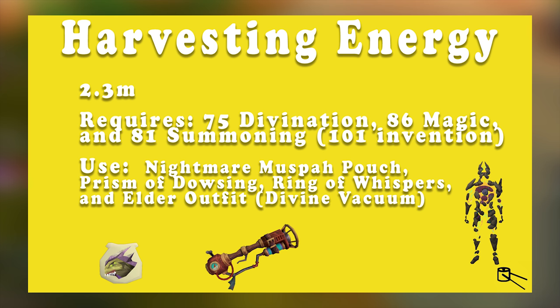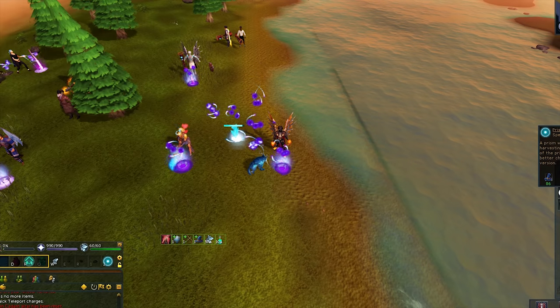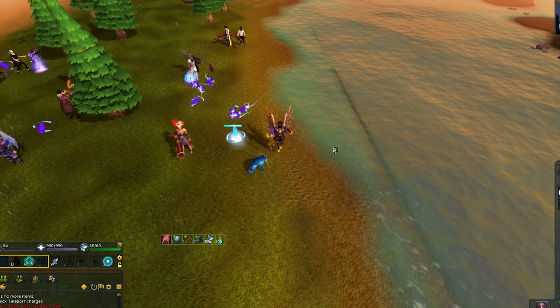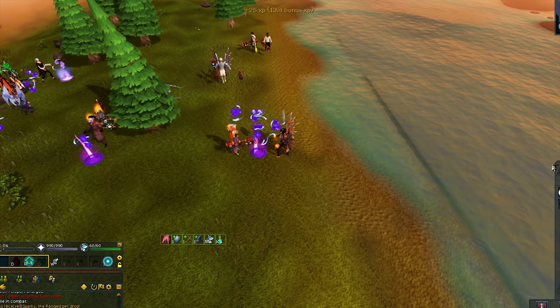You will be using a Nightmare Muspah Pouch, a Prism of Dowsing Spell, the Ring of Whispers, and the Elder Outfit. If you have 101 Invention, you will be using the Divine Vacuum. When you get to either the Elder Colony or the Incandescent Colony, you will want to cast the Prism of Dowsing near a pack of Wisps. This will give you an increased rate of enriched memories while also attracting Wisps. The Muspah Familiar is pretty much a requirement for this method, as it will allow you to hold over twice the amount of memories in your inventory.